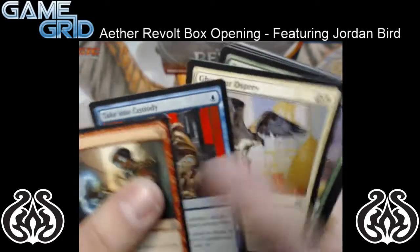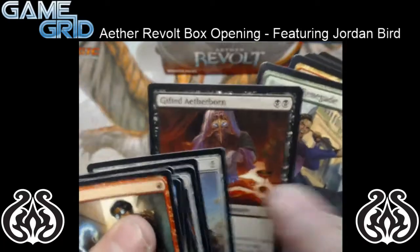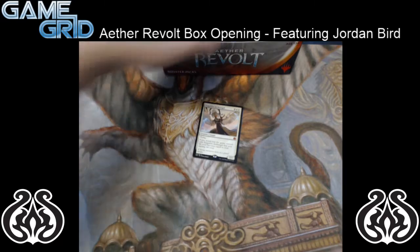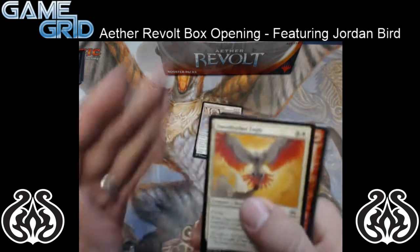We're getting a little bit impatient here — we've seen all these commons before. Let's jump right to gifted Aetherborn Wachhawk. And our first mythic, of course, Exquisite Archangel. Just kidding about getting a new box — I actually think Exquisite Archangel's got legs, especially in Commander.